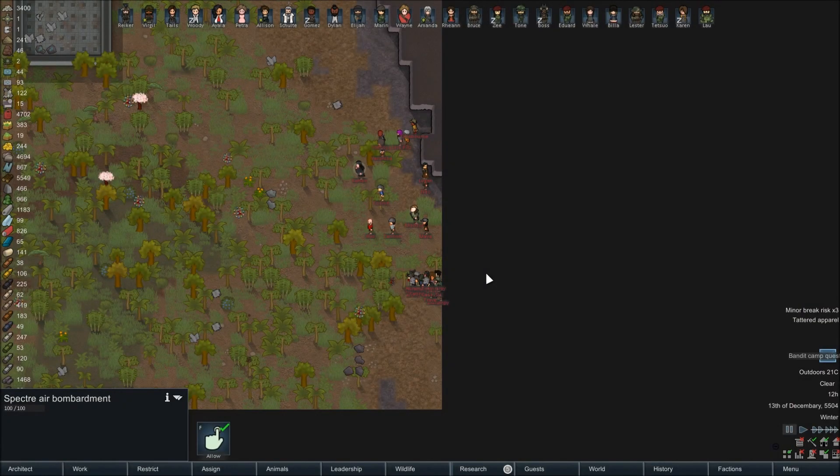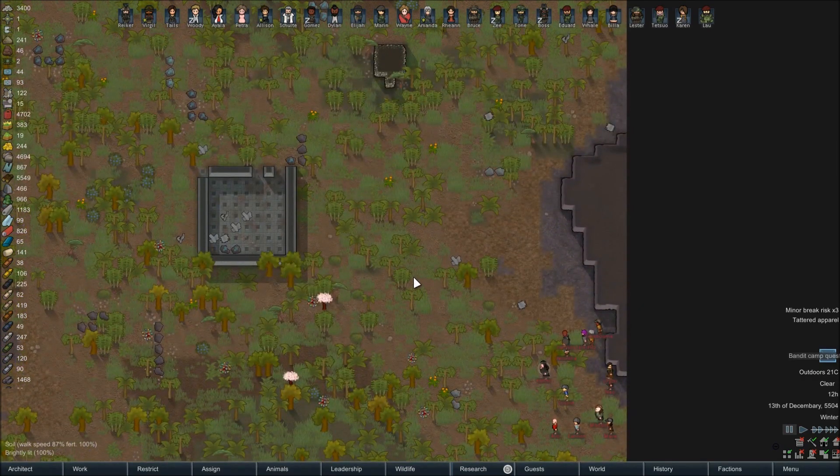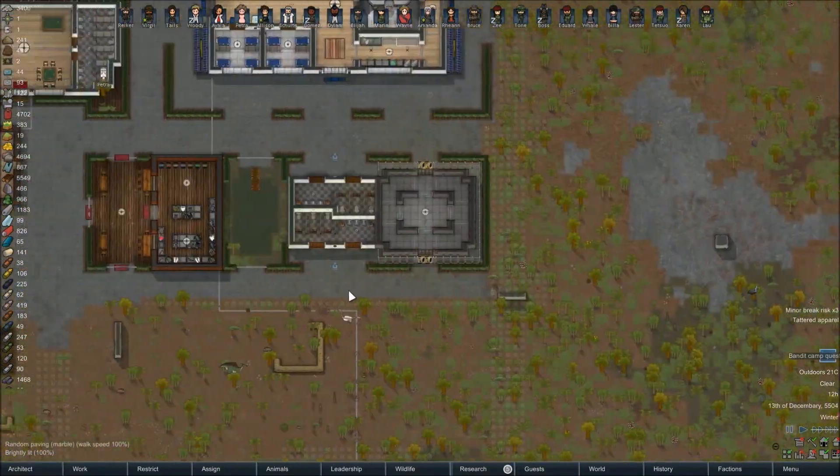Hey everybody, Brett from Astartes Gaming here, back with another episode of our Jurassic RimWorld let's play. At the end of last episode we had a raid come onto the map from the bandit criminals, our oldest rivals. There's quite a lot of people here, so I figured we'd maybe try something a little bit unconventional in warding them off. This is a siege so we do need to be aggressive to some degree, because otherwise they will just set up and mortar us to death.